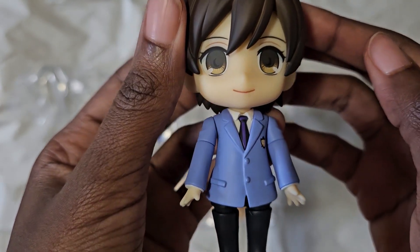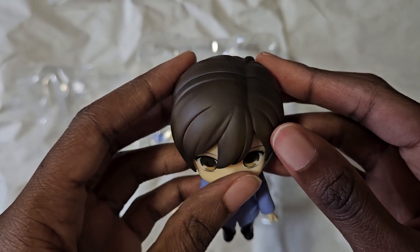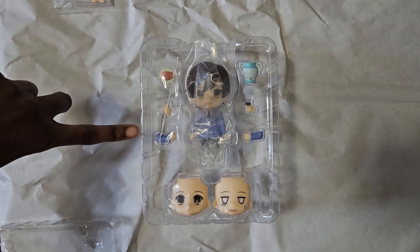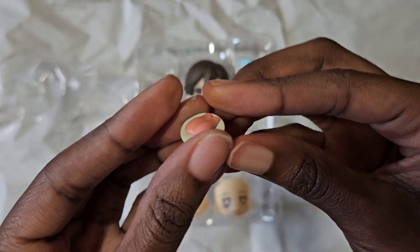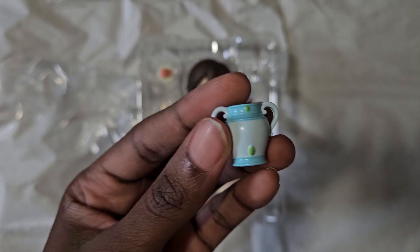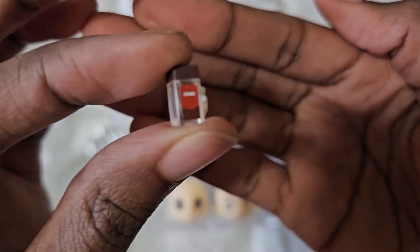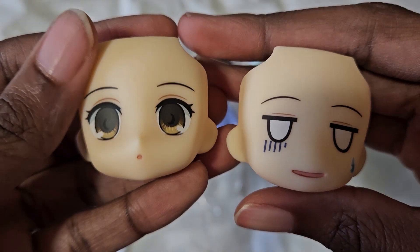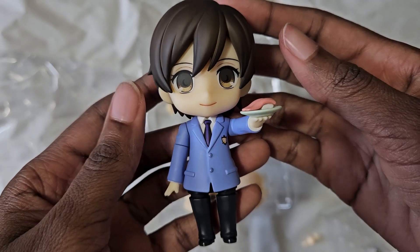My beloved, my baby, my little squishy person. She comes with her fancy tuna attached to her hand, a little pointy finger because you always need to point at things, an arm, the vase that started it all, and commoner's coffee. Another arm, and her face plates — I just have her 'absolutely done' face and her cutie patootie face.